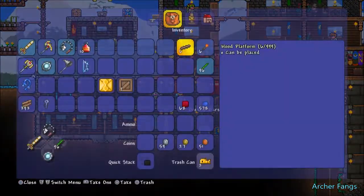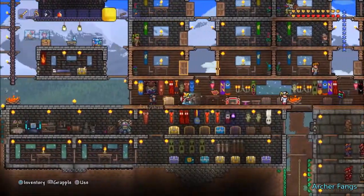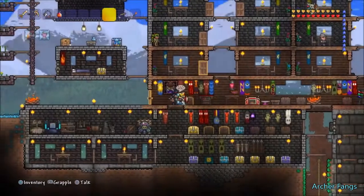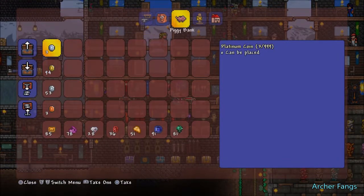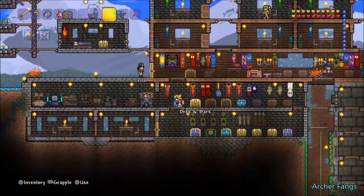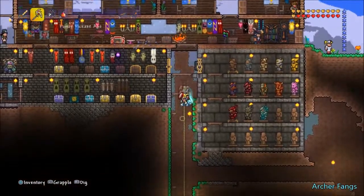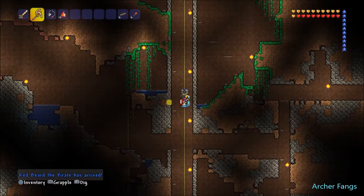Let's open our crates first, and let's dump my money. Also, I managed to get 3 platinum coins, which is a very nice thing. I ended up getting a lot of coins by killing the ice screamers, basically farming the souls of night. I also killed the Destroyer a couple of times. Before I head into the jungle, I want to first test out this pickaxe axe. The pirate has arrived! I want to make sure this does mine chlorophyte.